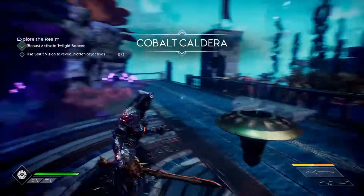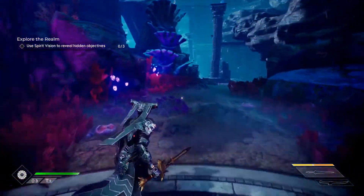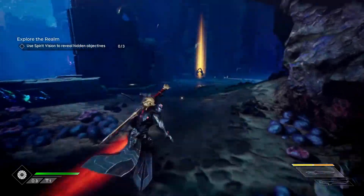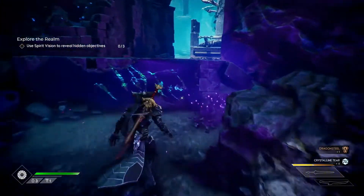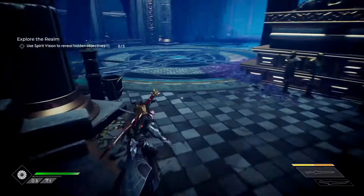This is how you get the Armor of the Gods trophy. You have to collect the cores from fallen soldiers. If you're not a fan of exploring, this is where you can use your spirit vision, which will show the mother loads as well as the fallen soldiers.